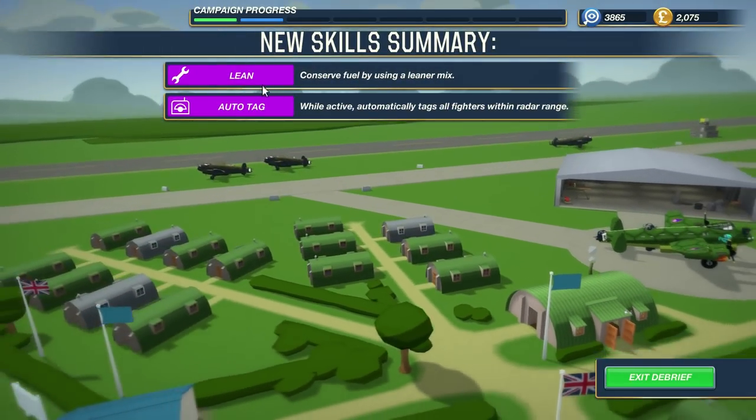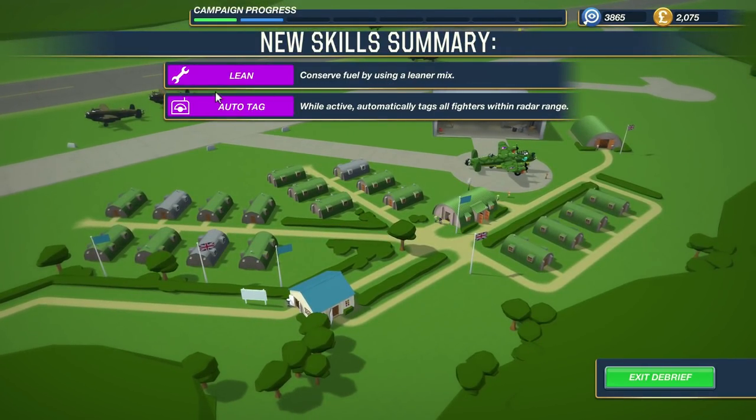Let's see what those skills do. Lean conserves fuel using a leaner mix — sounds handy. Auto Tag, while active, automatically tags all fighters within radar range. That's fantastic — so every single time I had to look and turn to find the fighters when I was trying to bomb, I could just use Auto Tag and have that work for me.